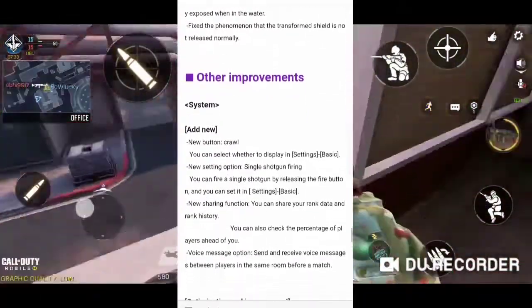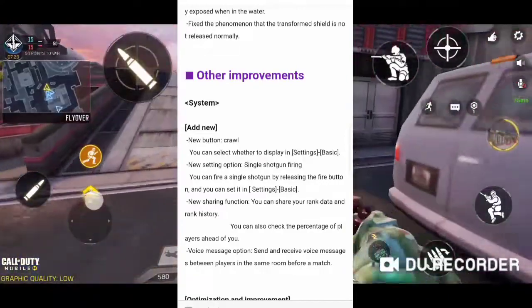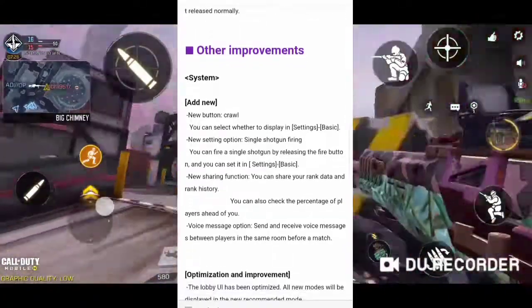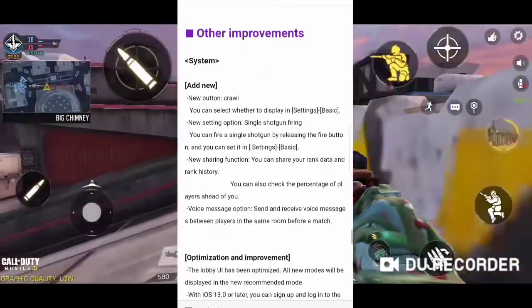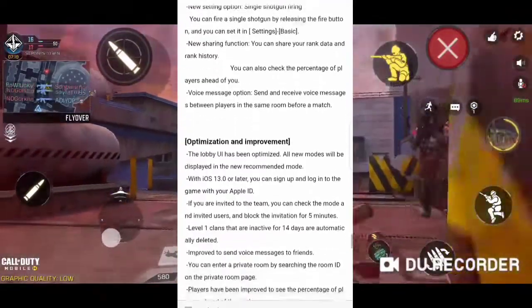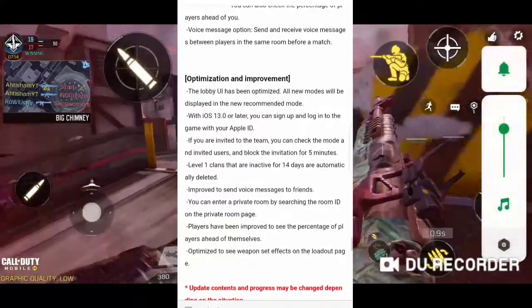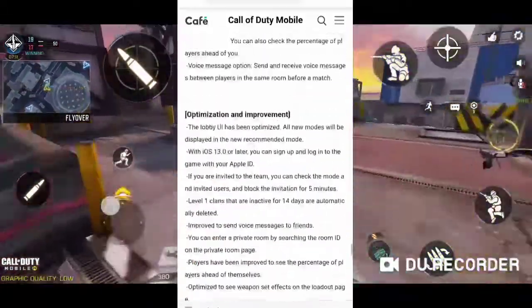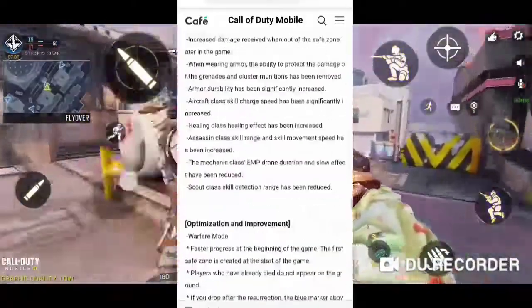For bug fixes and new settings: there's a new crawl/prone button that you can choose to display. New single-fire shotgun setting — you can fire by releasing the button and configure it as you like. There's also a new sharing button and other optimization and improvements. Nothing too special beyond that, but we are getting new maps and new weapons overall.